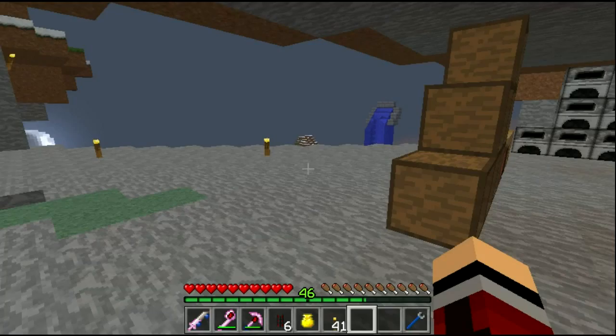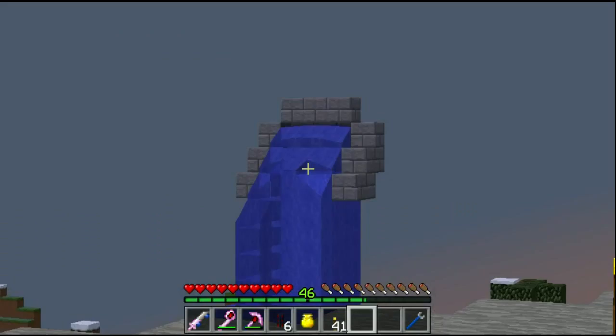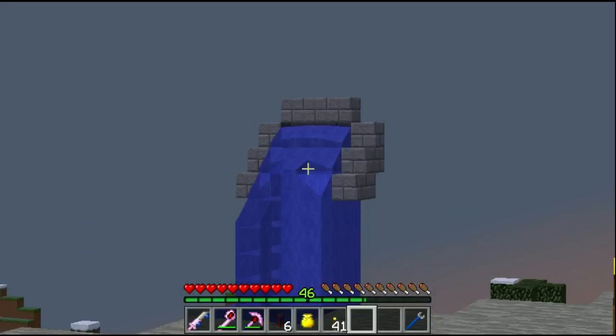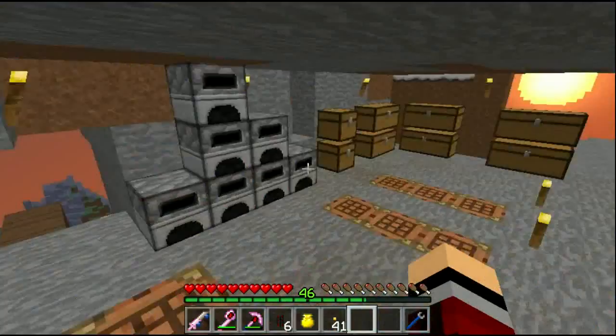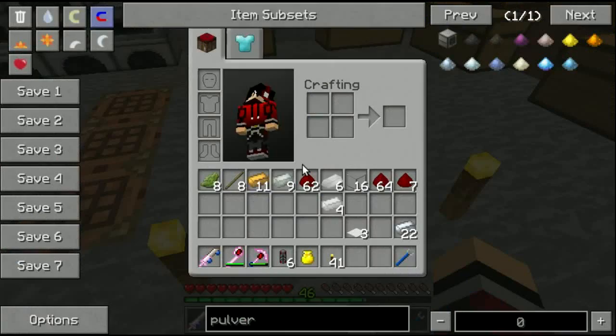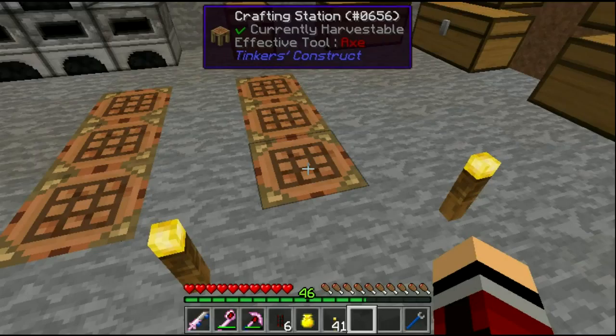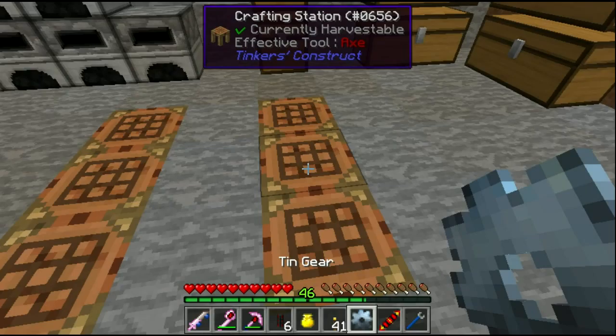I just spawned into this world and was just setting things up to record, and that thing was there for whatever reason. We might make some use of it. To make the pulverizer we basically just need a redstone reception coil, a tin gear, and a basic machine frame.